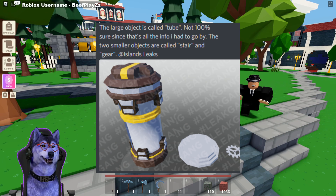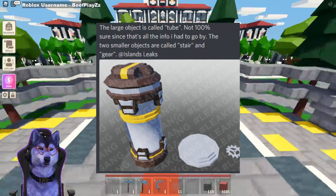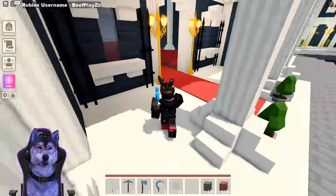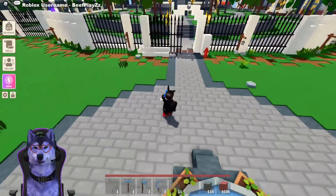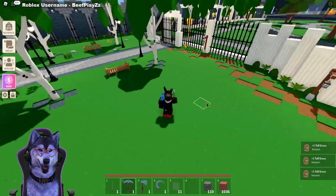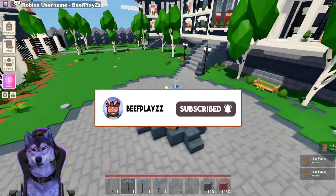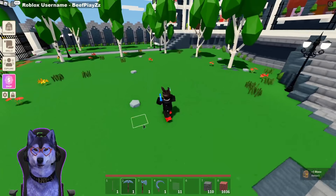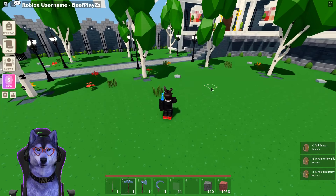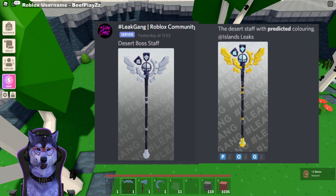The next thing is a large tube with two smaller objects called a star and a gear. I think this is some sort of water pump, or maybe a watertight case for weapons — honestly, my guess is as good as yours. I think it might be something to process water within Islands. Maybe it's the way of getting water to your base through pipes, or maybe you need a pond with a water pipe coming from it.